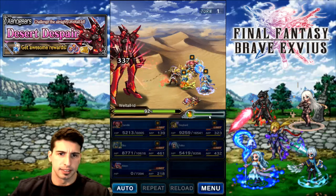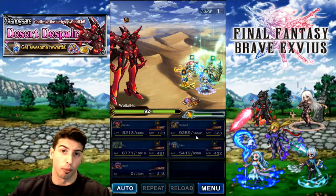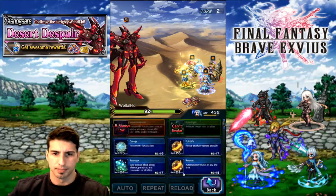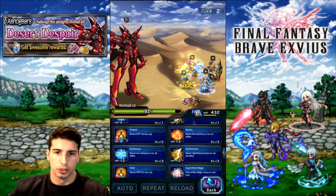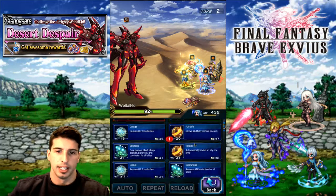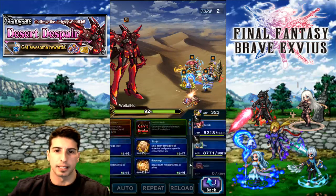And Eileen is dead. That's weird because before when I did this, that did not happen. But it doesn't matter since we have Folka. We're gonna be able to cast a nice dual white magic and basically get a full life on her. Let's go for a nice big heal — and we're back in business.